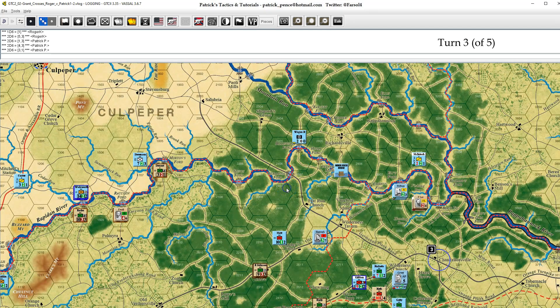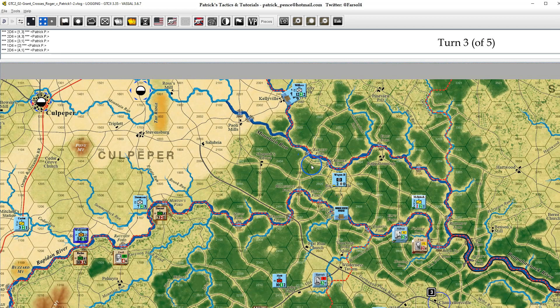We'll take Wagon B to fatigue level two. There's their movement. One, two - I guess I should be happy it's not a one. I can't move them anymore. I will bring some of the Ninth Corps on at 22.01.